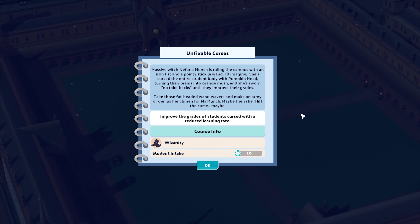Hello everyone, welcome back to the channel and welcome back to Two Point Campus. We are in our second challenge mode of the new Halloween update. We are back in Spiffinmoor where Nefaria Munch is ruling the campus with an iron fist and a pointy stick — a wand, I'd imagine. She's cursed the entire student body with Pumpkinhead, turning their brains into Orange Mush, and she's sworn no takebacks until they improve their grades. We've got to take those fat-headed wand wavers and make an army of genius henchmen for Ms. Munch. Maybe then she'll lift the curse. Maybe.